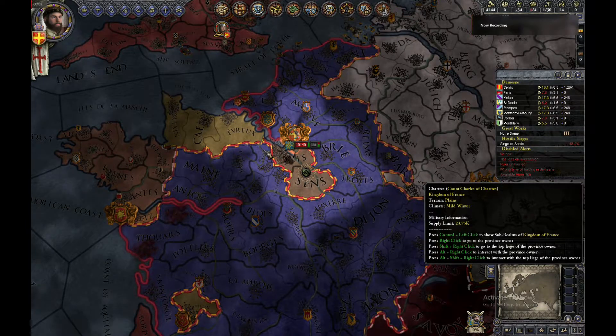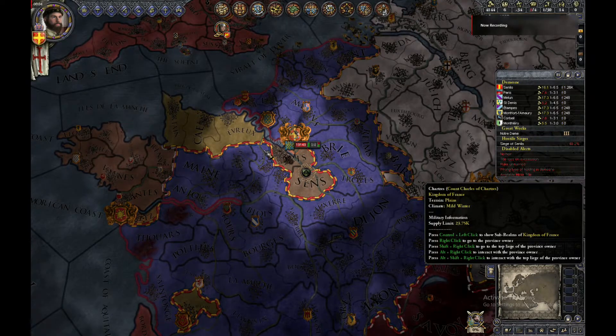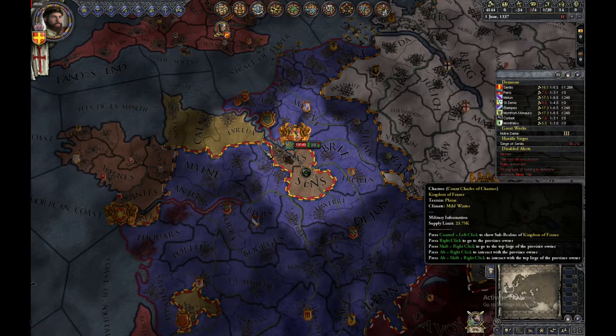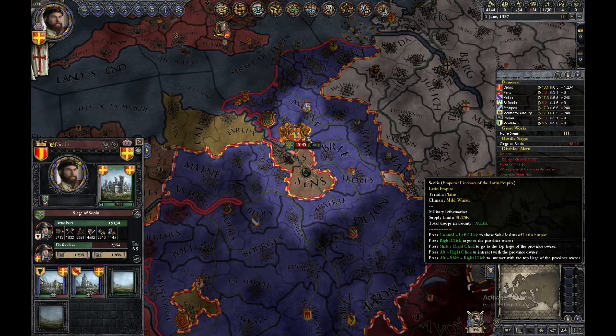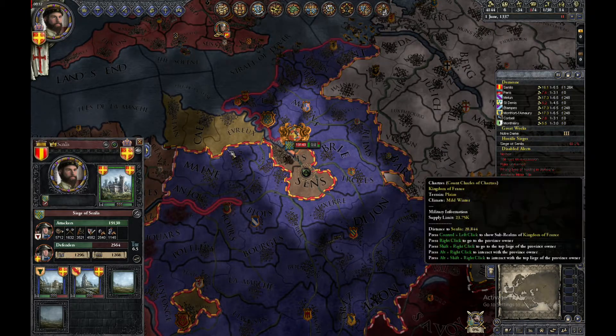Well, in this video I will show you how to better protect your capital against being captured by your enemies. To set this up you will need an enemy to declare war for your capital. In my case it will be the French King.